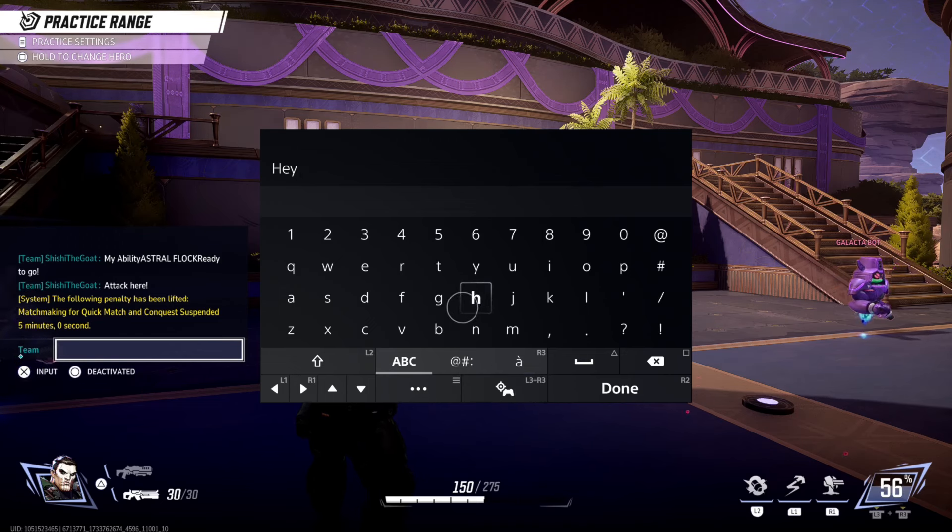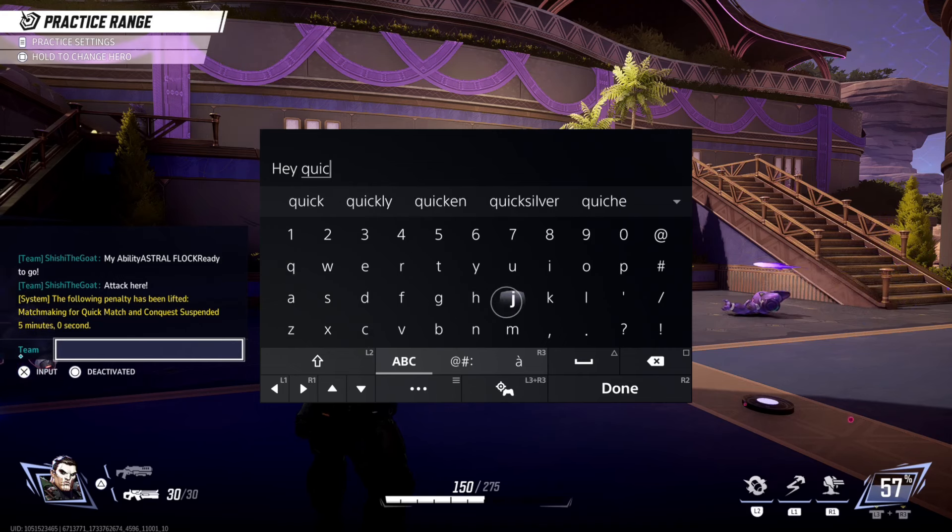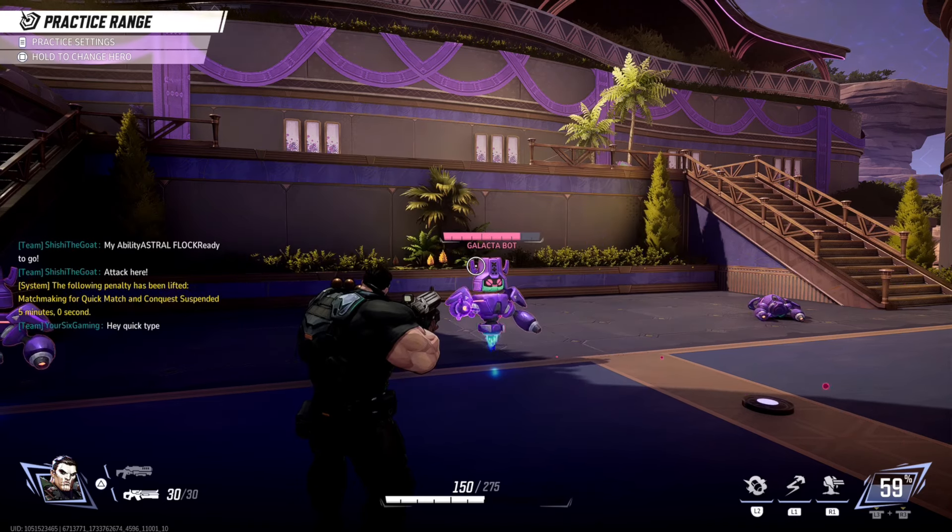And then it can text actually quite quick. Let's just type 'hey quick type' — let's just say that. And then press R2 and it'll send the message.